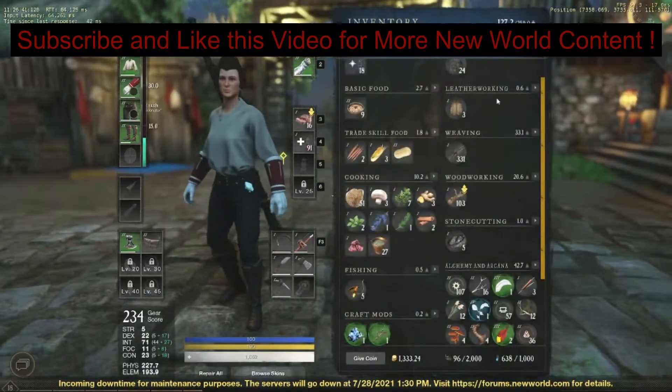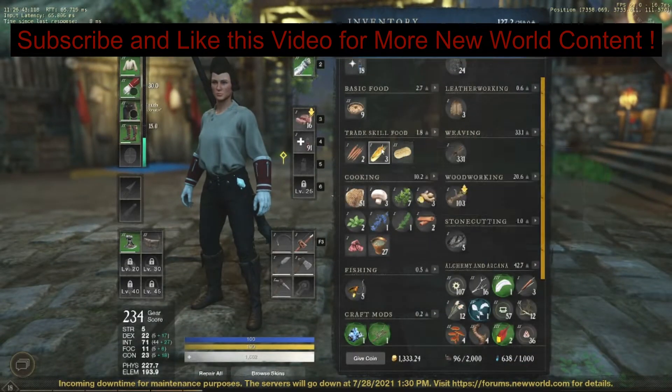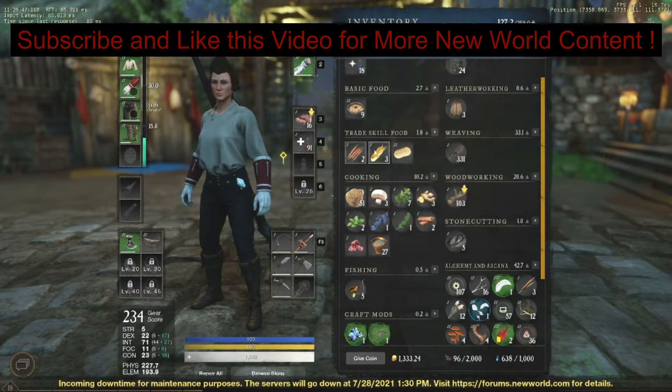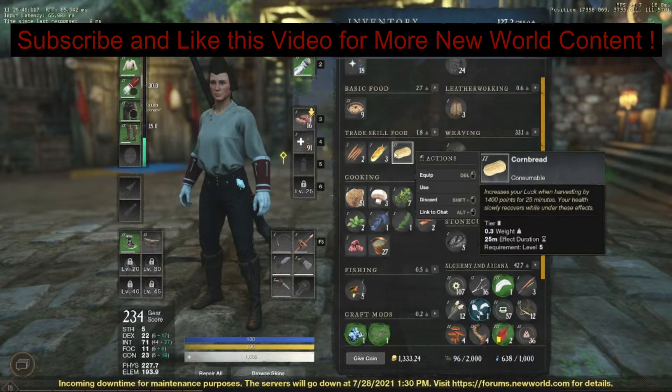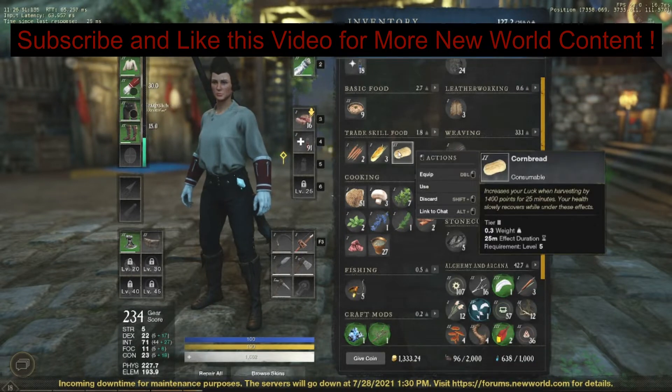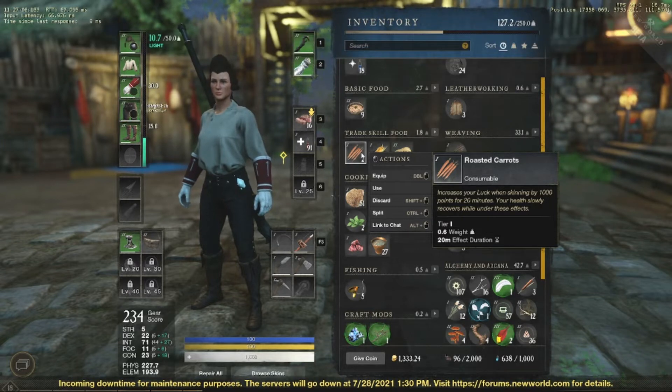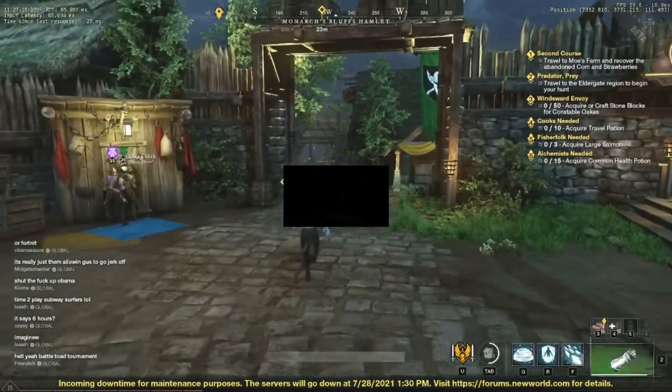I just want to show y'all something. These foods are what help you out the most: roasted carrots, cooked corn, cornbread, stuff like this. I actually went ahead and did harvesting in this video, and as you can read, it says increases your luck when harvesting by 1,400 points for 25 minutes. They have one for each gathering mechanic — like these carrots, which increase your luck when skinning by 1,000 points for 20 minutes.